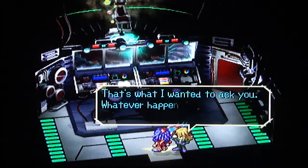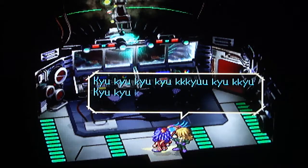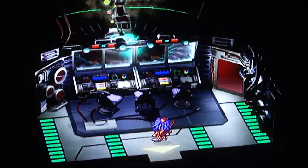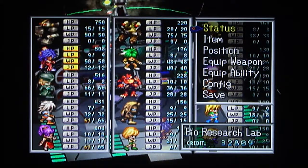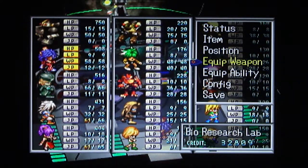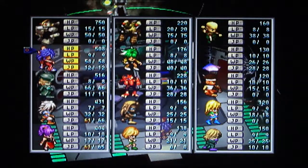Cotton joins you — Cotton's a monster and I guess Fuse knows him. So that's pretty cool. Let's see what that Excel Shield does here.